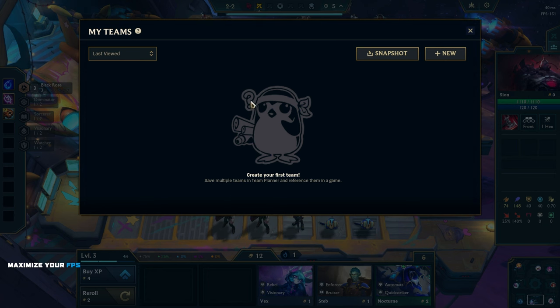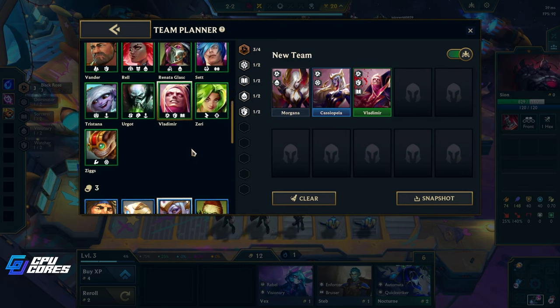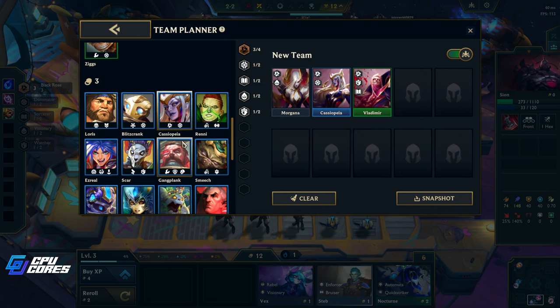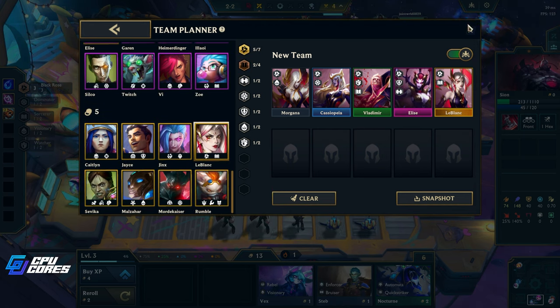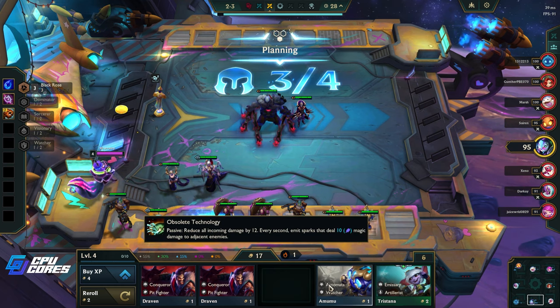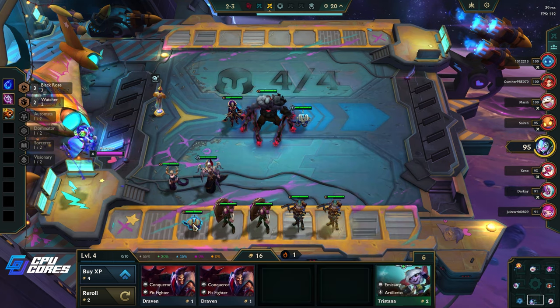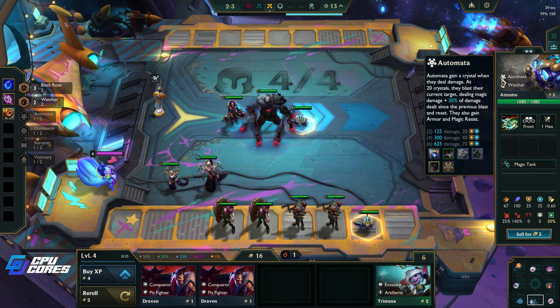The Scion gets chained until he either loses a bunch of his health or five casts are made. There's a new team planner — this is nice. Black Rose summons a chained Scion, so we got Cassiopeia, we need to get Elise and LeBlanc, and that will give us five. We got an Amumu two-star — that's pretty good. It gives us the Watcher bonus as well, and since Vladimir is Black Rose that helps everybody.